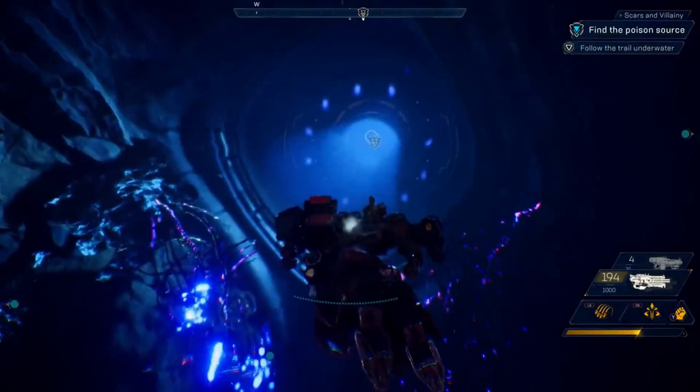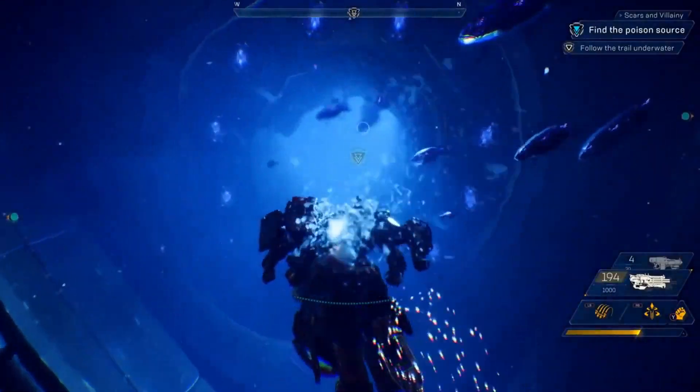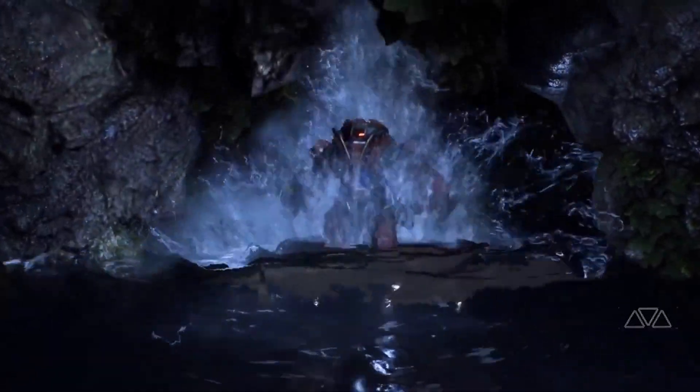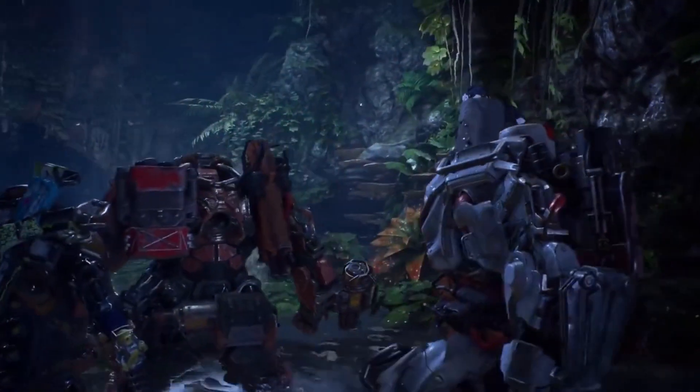Emergent world events just like the titan can happen throughout the world of Anthem. Every time you go out and explore the world, you'll have a totally different experience that yields different rewards. Traversal plays a really important role in Anthem — as you run, fly, and swim through, above, and below the world, you can discover some pretty amazing things. Like right now, our squad just discovered the secret underwater entrance to the Scar Stronghold.